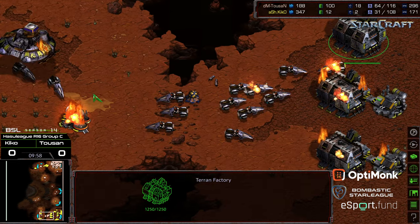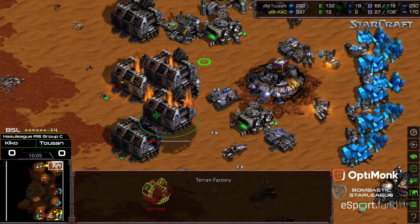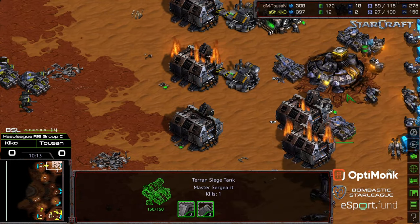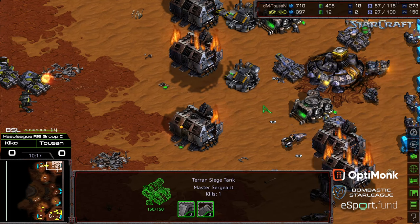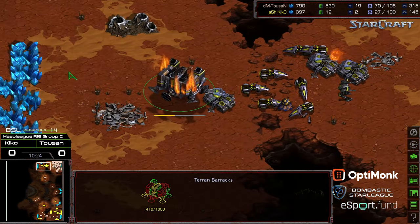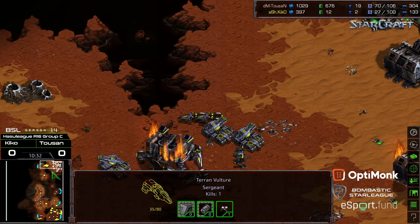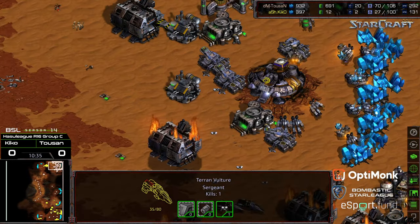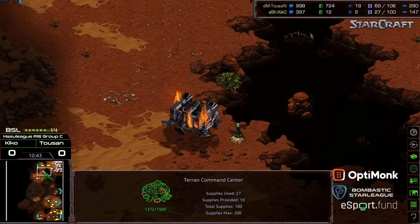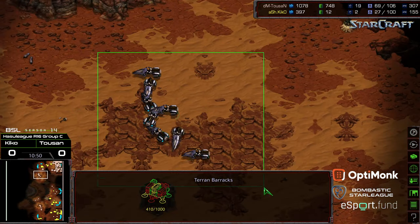Kiko slow-playing this a bit, still leaving factories on the ground producing Goliaths and whatnot. Looks like he's lifted both command centers off, realizing it was going to be a base trade situation. Right now, despite the fact that Toussaint is mining, he doesn't have any additional troops left, but he does have three siege tanks and a defensive posture in his line. Maybe he can sweep these Vultures back now — this is turning into a crazy match. Toussaint is trying to float his factories into a more defensive posture.